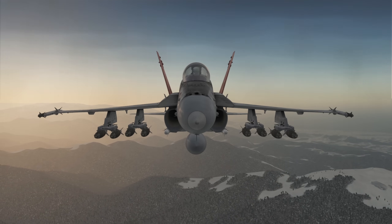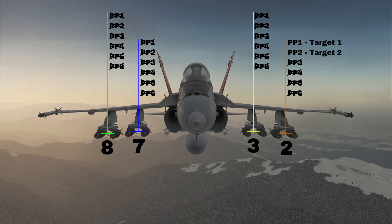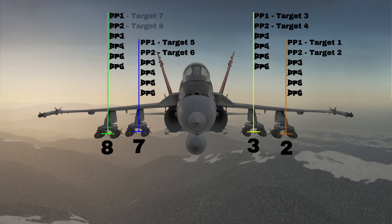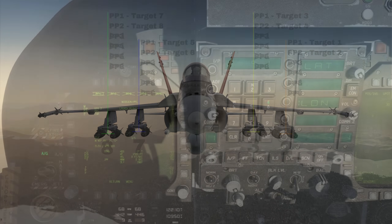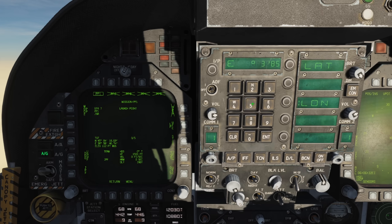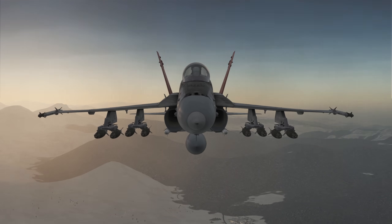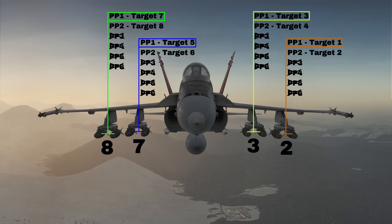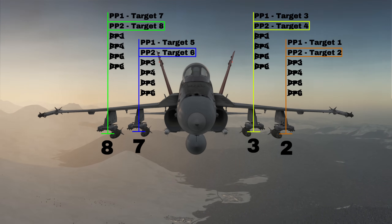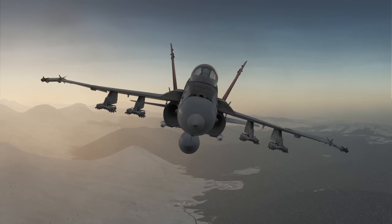We'll set up each station with two targets — each station will have preplanned 1 and preplanned 2 with targets set. So we'll set up targets 1 and 2 on station 2 into preplanned 1 and 2, then on station 3 we'll set targets 3 and 4, station 7 targets 5 and 6, and finally station 8 with targets 7 and 8. Once done, step through all stations and ensure preplanned 1 is selected on every station. It's important to remember that double mount stations share their pre-planned targets between both bombs, so you must manually select a new pre-planned target after dropping the first bomb from that station. There is currently no way to configure your second bomb on the pylon until after the first bomb has dropped.